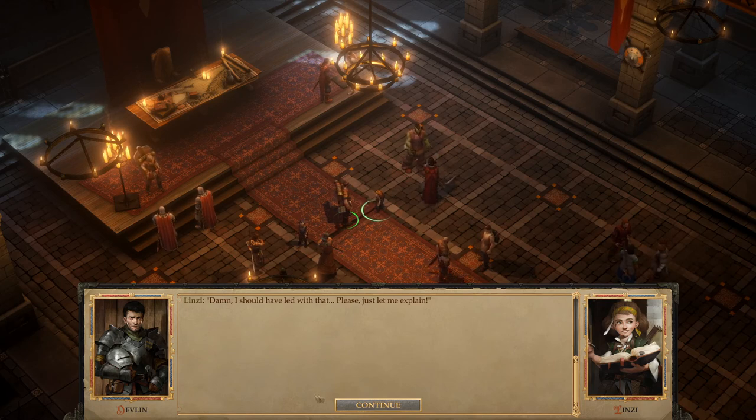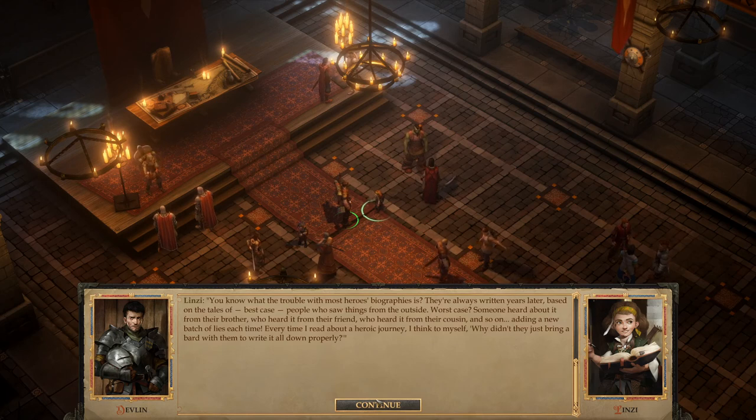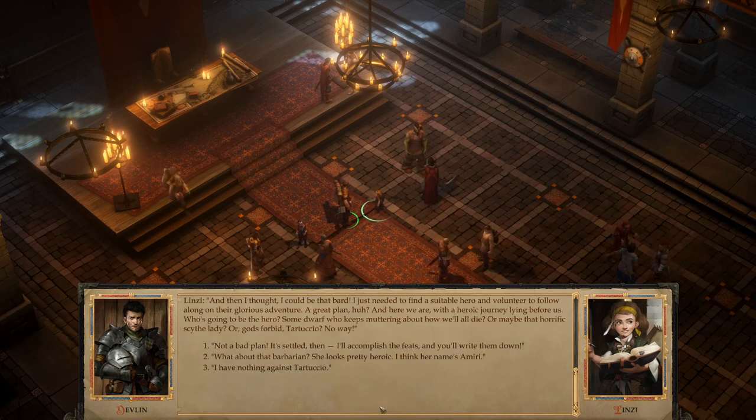Linzi explains: 'You know what the trouble with most heroes' biographies is? They're always written years later, based on tales of people who saw things from the outside — or worst case, someone heard about it from their brother, who heard it from their friend, who heard it from their cousin, adding lies each time. Why didn't they just bring a bard to write it all down properly? I could be that bard.' Devlin agrees: 'It's settled then — I'll accomplish the feats and you'll write them down.'